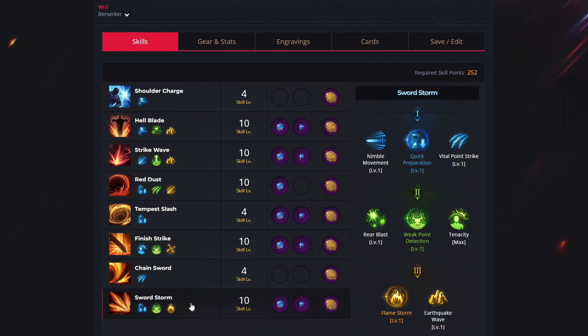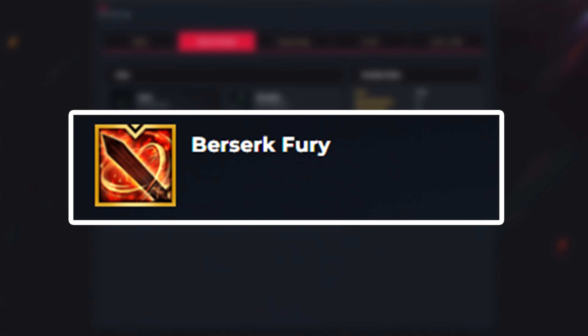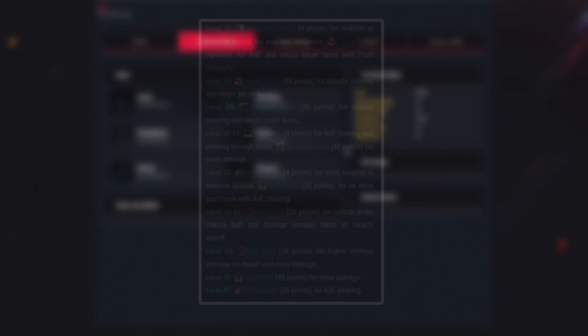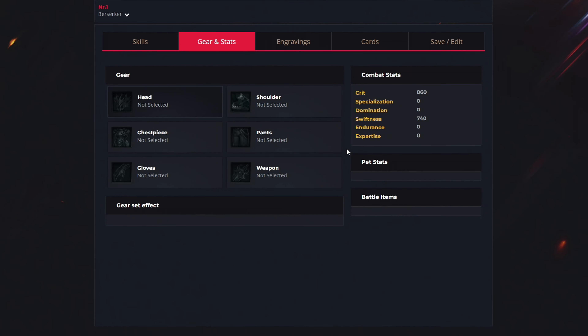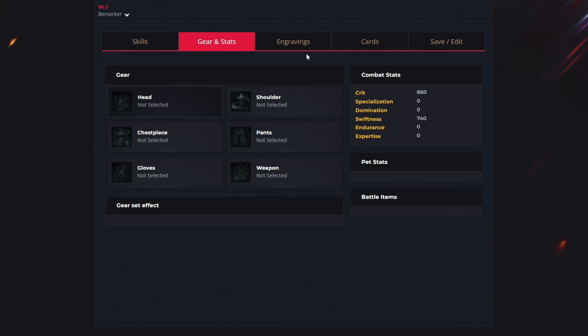For the last ability, sword storm, use 10 levels to select quick preparation, weak point detection and flame storm, get both gem types, and the overwhelm rune. After level 50, your awakening skill should be berserker's fury. If you haven't reached level 50 yet, there's a specific guide on which abilities to upgrade first while leveling. For end game stats you should have 860 crit and 740 swiftness; if not there yet, aim for around 60% into crit and 40% into swiftness. For engravings get all 6 — prioritize the top 3 first, then the bottom 3 for tier 3 content.